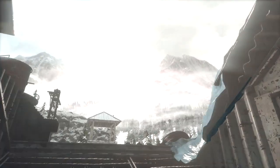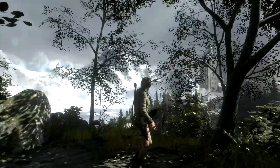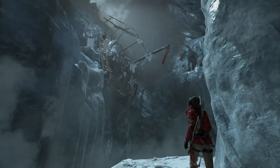The hub spaces in Rise of the Tomb Raider are two to three times larger than the biggest hubs in the previous game. In these vast spaces, Lara can discover challenge tombs and accept missions from local inhabitants known as remnants.